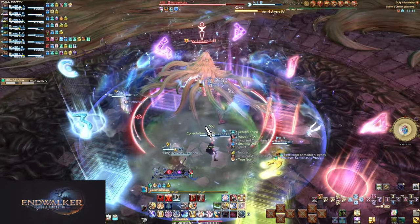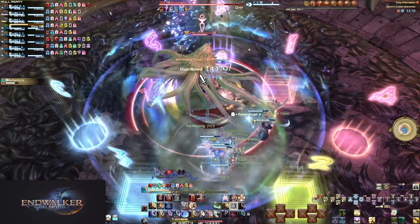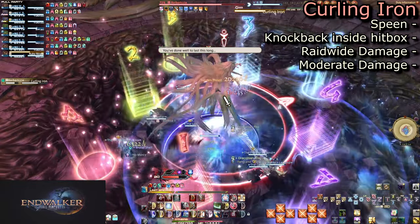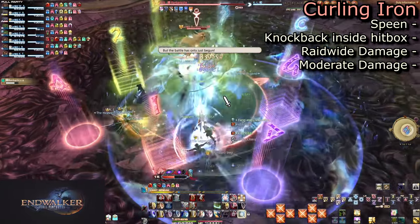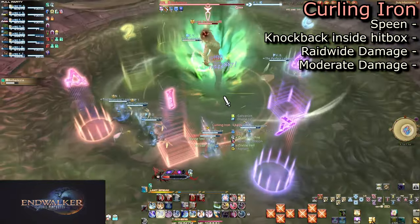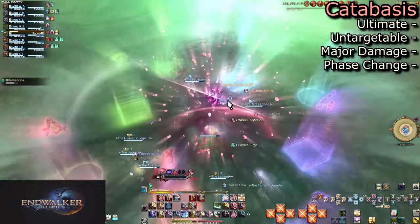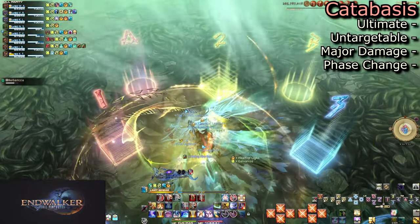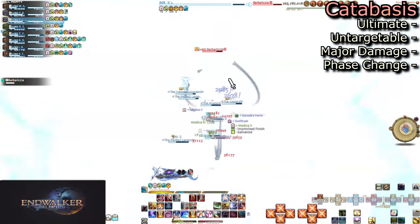She will follow Teasing Tangles with Void Arrow 4, so get mid for healing as soon as you can. Heal up for her final Raging Storm before the phase change, Curling Iron. She will rapidly spin, making the inside of her hitbox do a light knockback — no big deal if you get hit, but step outside anyway. When she finishes, she does a raid-wide that hurts quite a bit. Use any stationary mitigations you wouldn't use otherwise to reduce the damage of Katabasis. The moment she lands you can begin attacking again — this is where the fight speeds up.